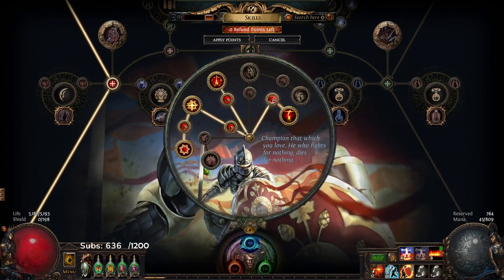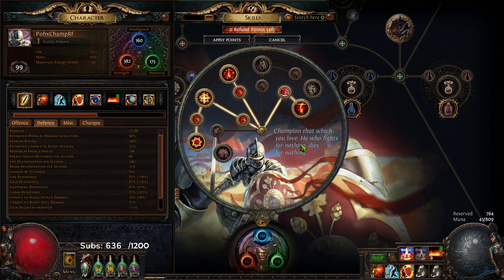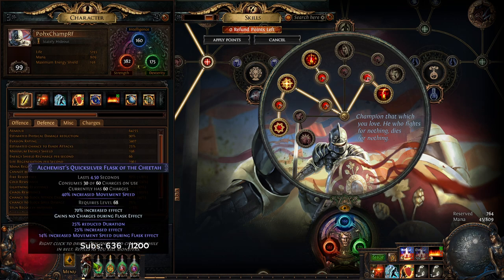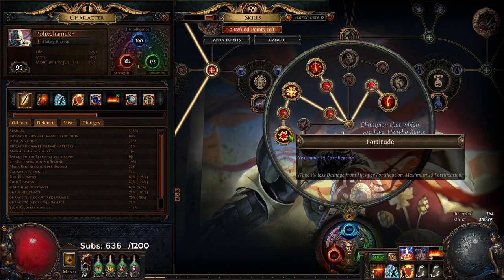I just want to talk about my ascendancies. Naturally Unstoppable Hero gives us some armor and evasion. I'm at 53k right now without alternate quality banner — that'd probably push me to like 60,000. With my Rumi's on I'm 65k. I can get block cap without the Rumi's but I run reduced block maps so I just run this anyway. It also gives stun immunity and attack speed.